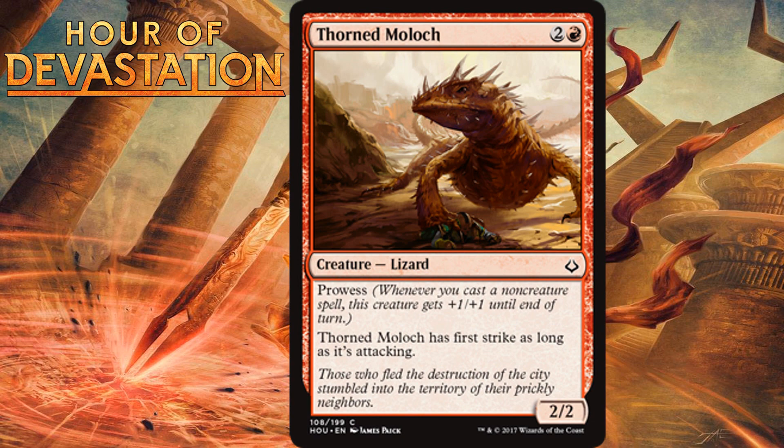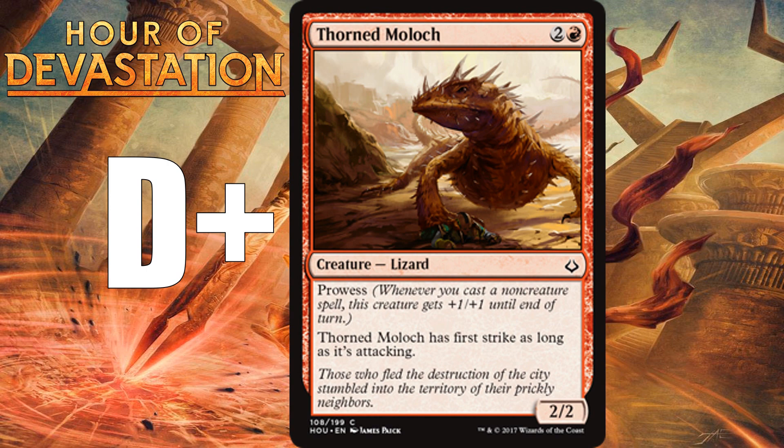Thorned Moloch, for 2 generic and 1 red, is a 2/2 lizard at common with Prowess and first strike while attacking. Another card aimed at helping the blue-red archetype — that color pair has been really supported in this set, which I'm happy to see. In decks that can't regularly trigger Prowess, it's about a D-plus — a first-strike creature that can get bigger at any moment is still a real problem to block. But in a dedicated blue-red spells deck where it'll regularly be a 3/3 or 4/4, it pulls all the way up to a C.